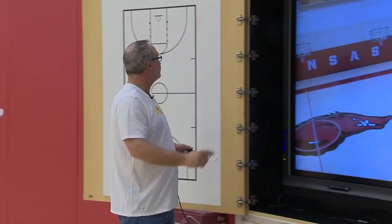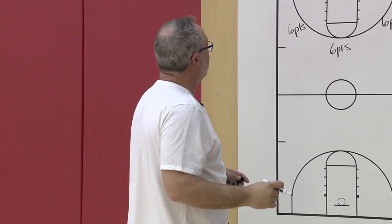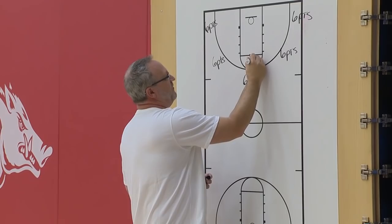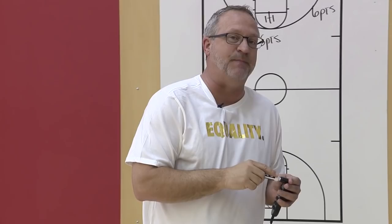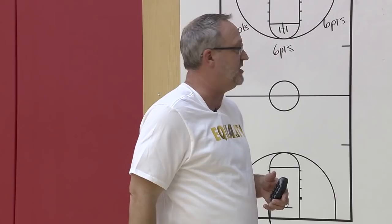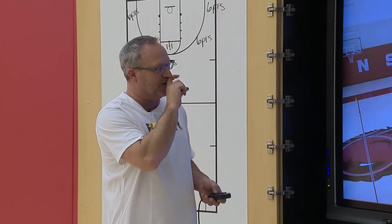Now you math majors out there are going — okay, that's 30 points coach, how do you get the other two? As soon as they shoot the last shot on each round, they come to the foul line for a one-plus-one. Even though we don't have the bonus one-and-one in college basketball anymore, we still ask them to shoot it for a little bit of pressure to get that second shot. So a total of 32 points for each round.